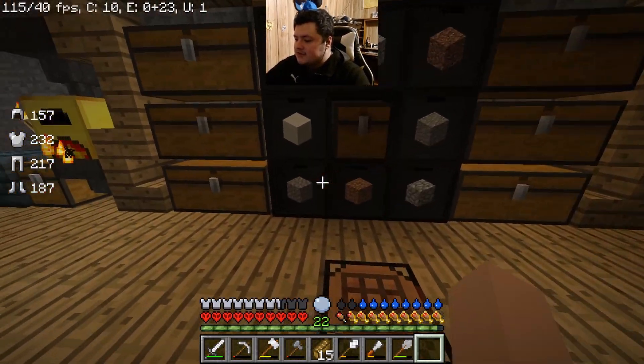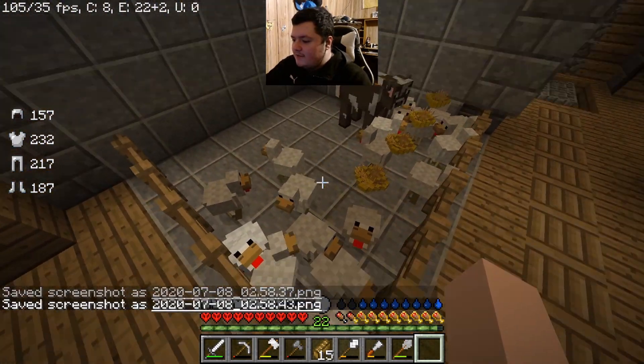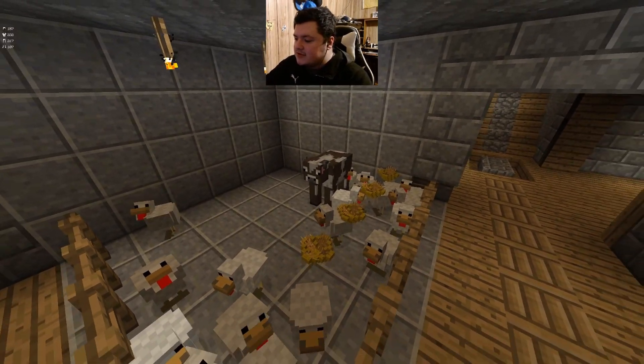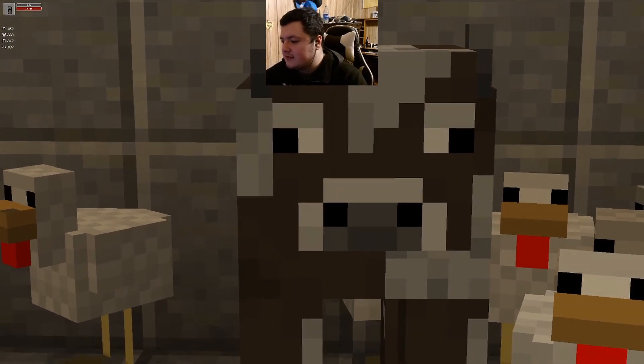Here's all my storage. I put all the most common blocks in this pattern in these storage drawers. This is my cow pen slash chicken pen. And here is my cow, Maurice. I get milk from him.